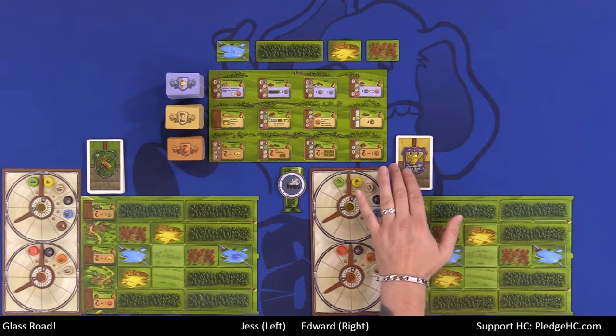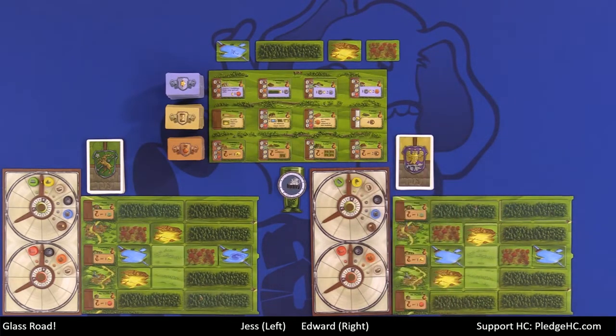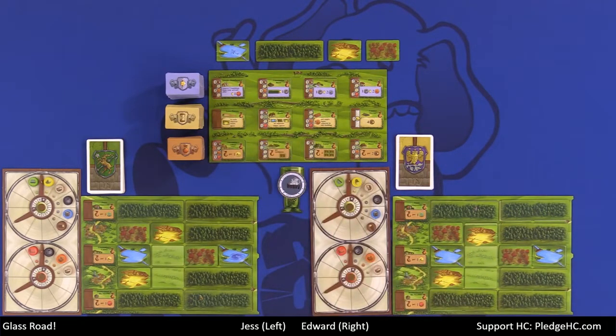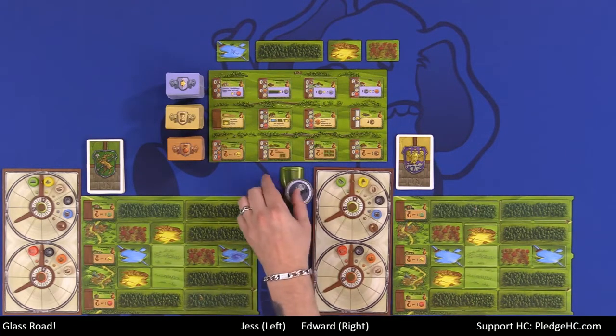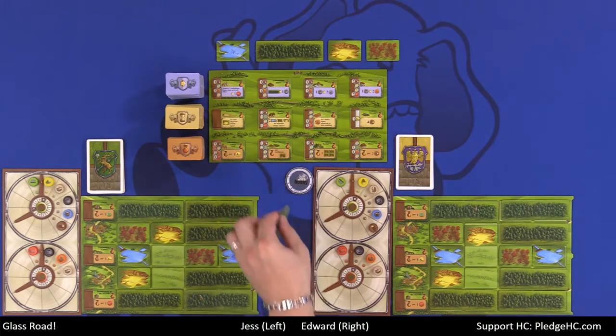Everybody also has their own identical set of 15 cards and their board with a predetermined setup. The setup shows where each of these things go at the beginning of the game, along with two starting areas from which to build buildings. That's everything you're looking at, and of course the first player marker — but we're going to use ours, so we'll go ahead and get rid of that one.